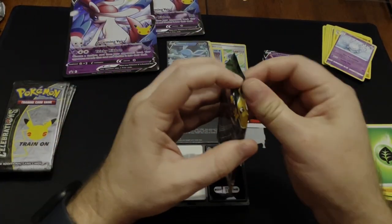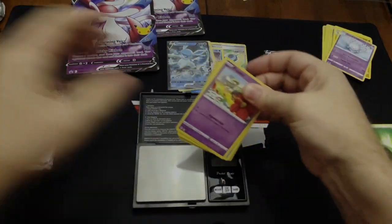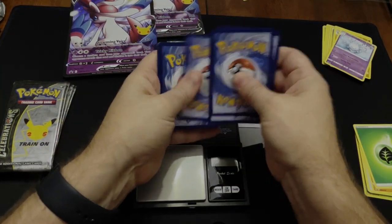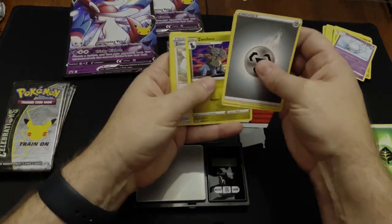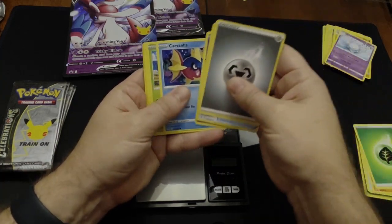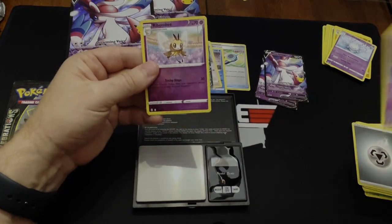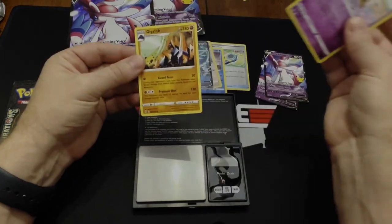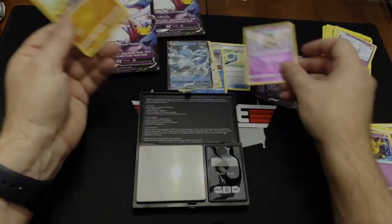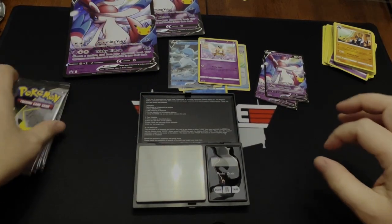Moving to the last Evolving Skies pack and hoping for a hit. We're going to have a Rabambi reverse and we are not going to get a hit. Those are the four basic bonus packs from the boxes.